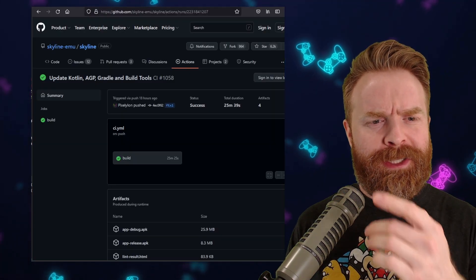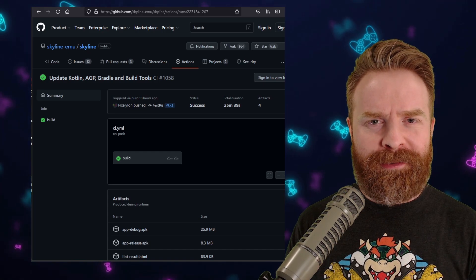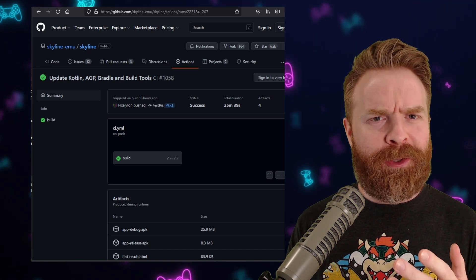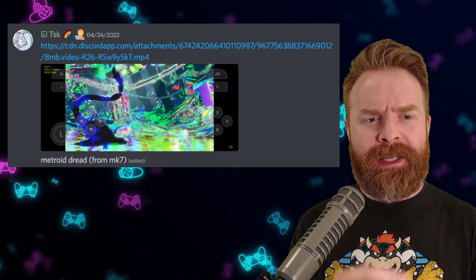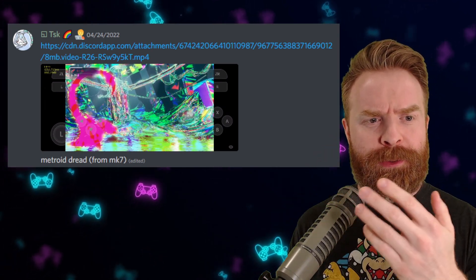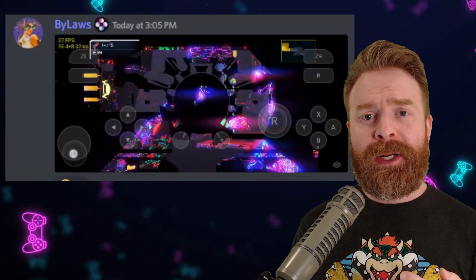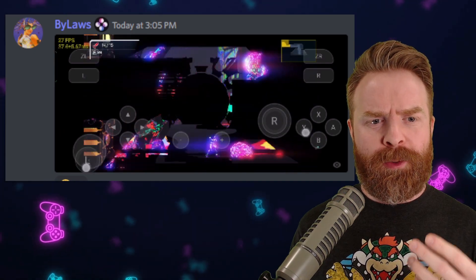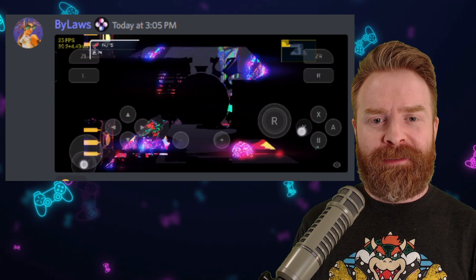In terms of performance, the latest release of Skyline is reported to be up to 10-15% faster, which is actually quite a bit. In some cases, performance is actually more than that. Here is Metroid Dread previously, which was running at about 8-10 frames a second. And here is Metroid Dread now, which is running anywhere between 24-27 frames a second.